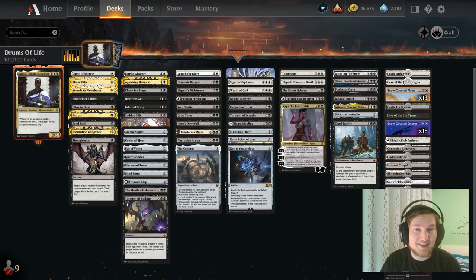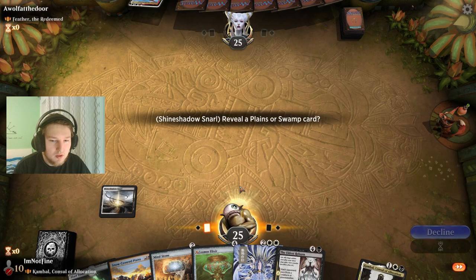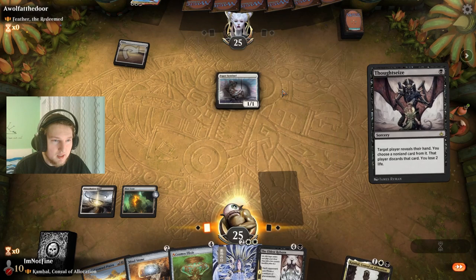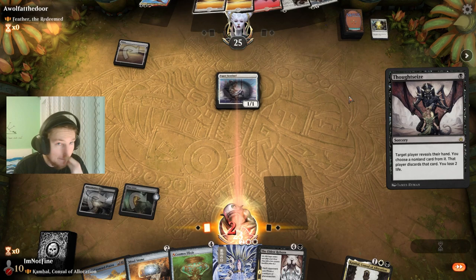We are ready to play against Feather the Redeemed, and Kambal should do some amount of work here for sure. Let's hide some information. Okay, Esper Sentinel. I think I don't want to let them draw cards, so I'm just going to Thoughtseize. I don't want them to have this Sheltering Light. Next turn I can play Kambal.